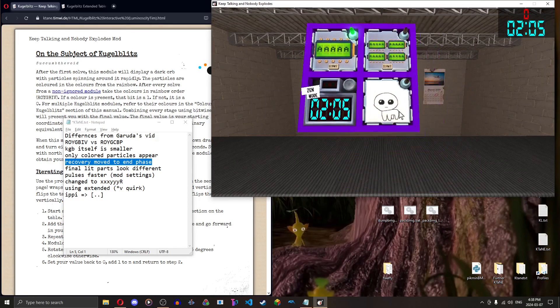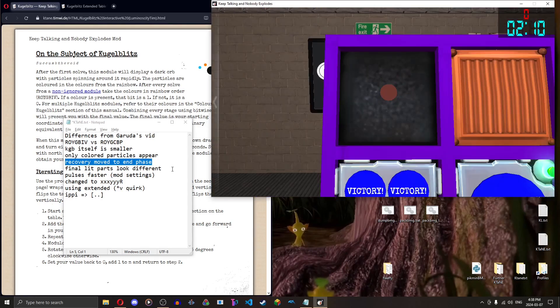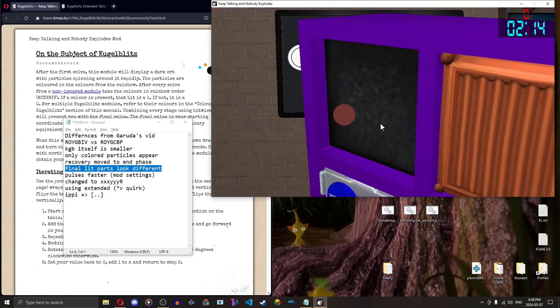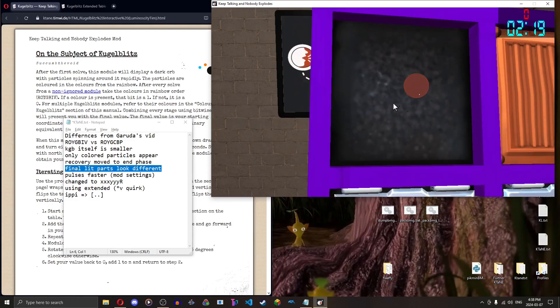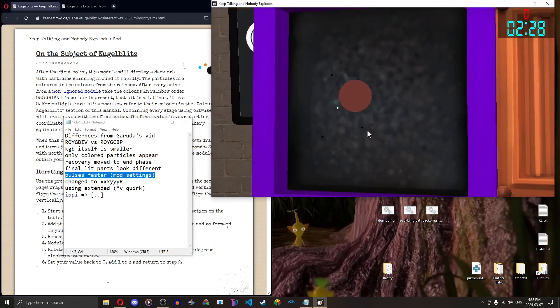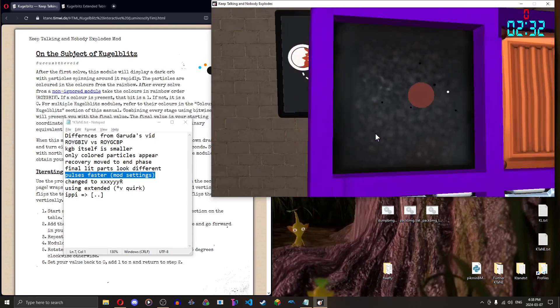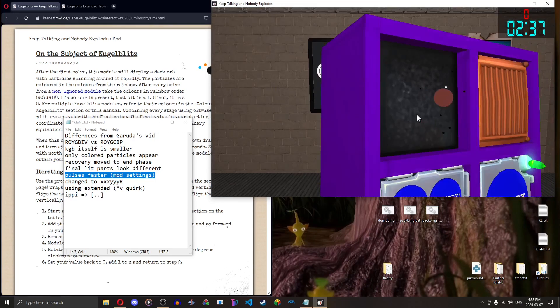Let's get into submission mode real quick. During submission mode, the lit particles look different — before they were actually colored, now it's just always white. You can very easily see there's only one white particle. I am using faster pulses — this is pulse length of one, you can change it in mod settings. So let's actually demonstrate how to recover stages by inputting a wrong sequence.